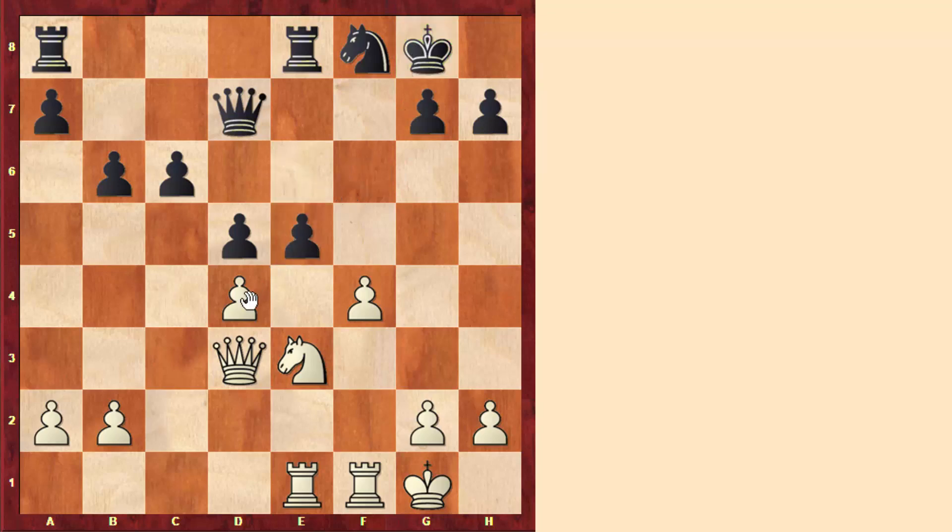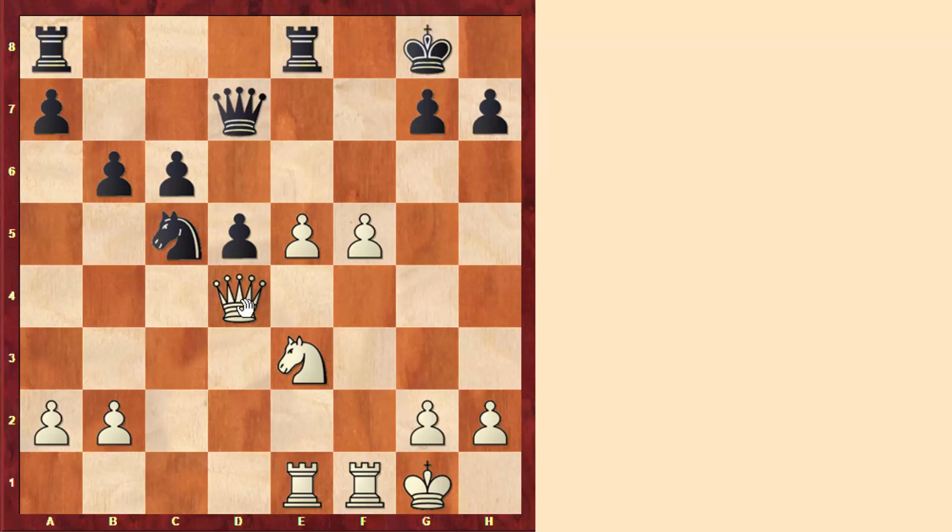And after taking, white took, and now we see that we got this position where white has two extra pawns on the king side and black has two extra pawns on the queen side, but white is moving his pawns much faster than black, so that's why white has a clear advantage. In fact, after the move knight to e6, f5, white kept on pushing the pawns, and after knight to c5, queen to d4, white already has a serious advantage, and won the game quite easily.